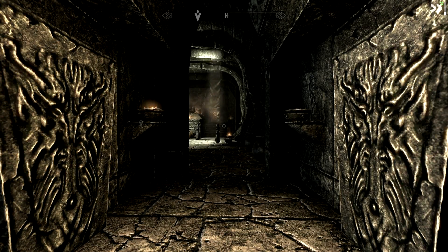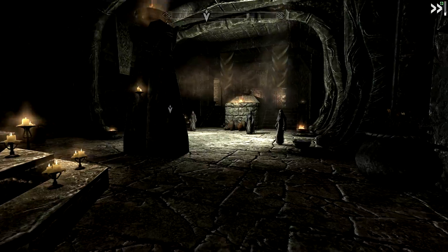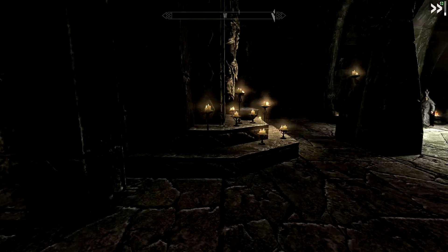Good day everyone and welcome back to one hour playthrough — part 5 of this little walkthrough series of building a battle mage. But first, getting Enchanting to level 100, or at a minimum of 90, so we can do some serious enchanting.